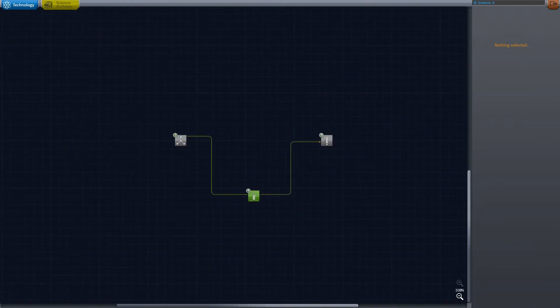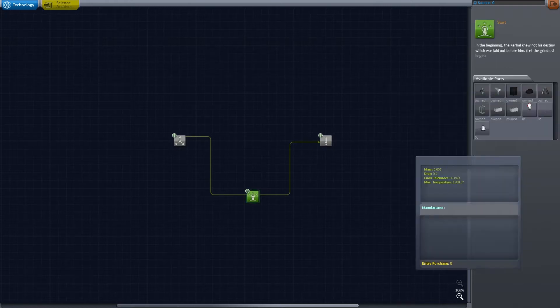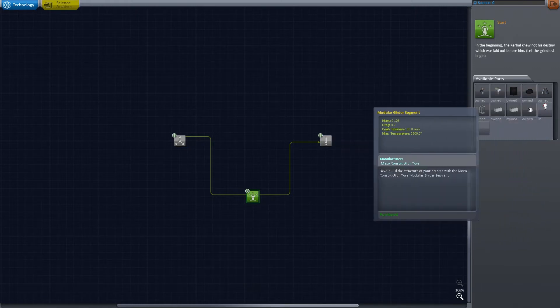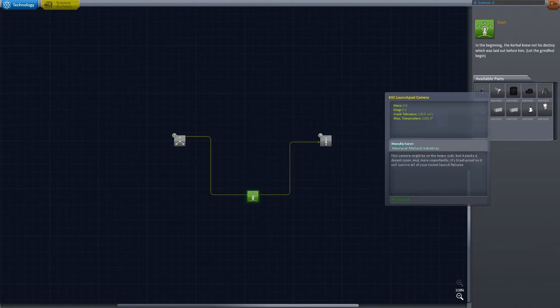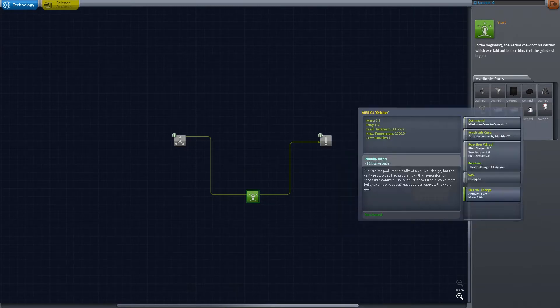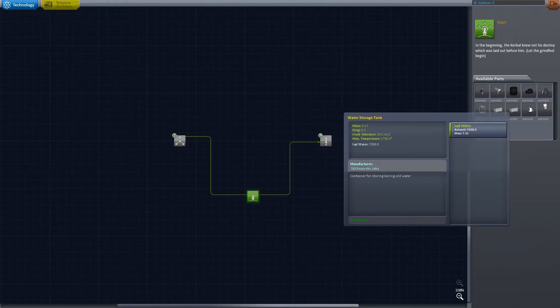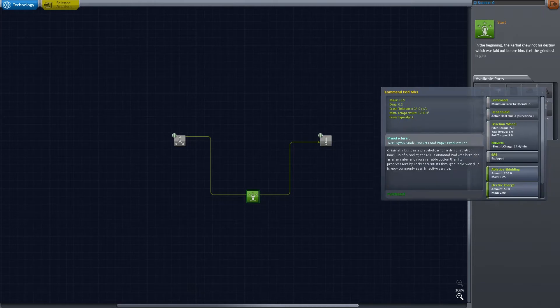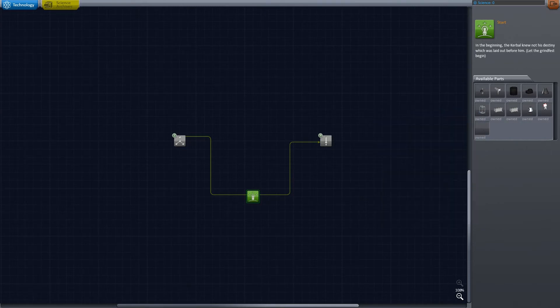And there it is. So you can see already it's laid out a little bit differently. It's a vertical tech tree, which I like because it just seems to be a little bit more logical than the left-to-right progression of the stock tree. We start out with our basic pod and a modular girder segment, and that's basically it. I've got a few cameras in here from the Hullcam mod and an extra pod from the AIES part pack, and a couple of pieces from the near future propulsion pack. It says, 'In the beginning, Kerbal knew not his destiny, which was laid out before him. Let the grind fest begin.' In the description of this mod on the forums, it talks about how basically you have no knowledge of flight — you just have a metal can and a piece of girder so that you can get a little bit closer to the stars, which I think is really funny.